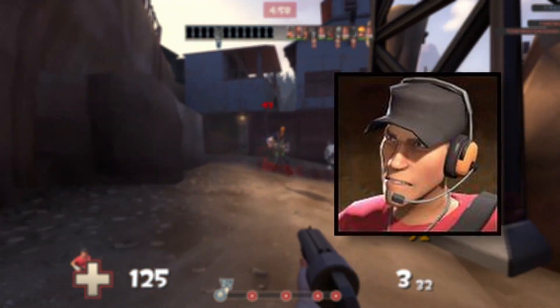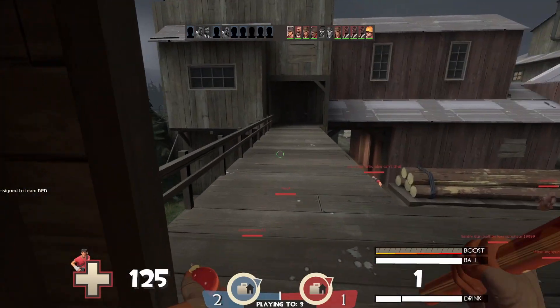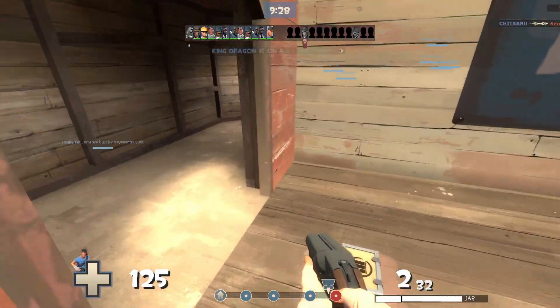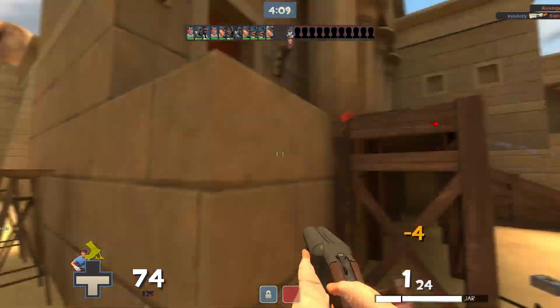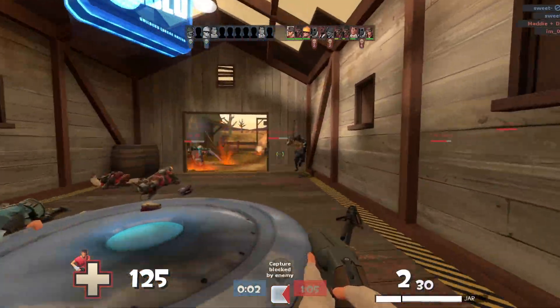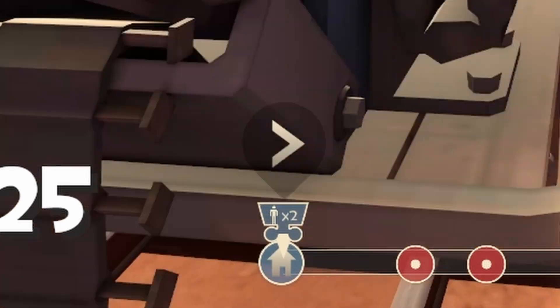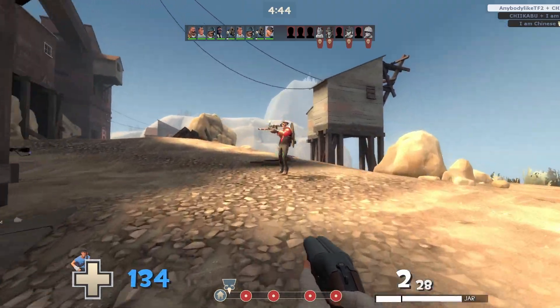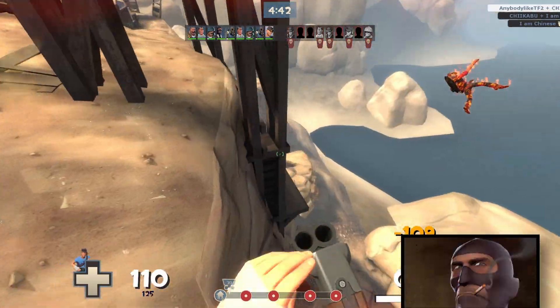Scout is one of the fastest classes in the base game, and is the only class with the ability to double jump, which allows you to get from point A to B quickly and get out of danger fast. Scout also has the best ability that allows them to capture the point or push the cart twice as fast as the other classes, which can help their team a lot.